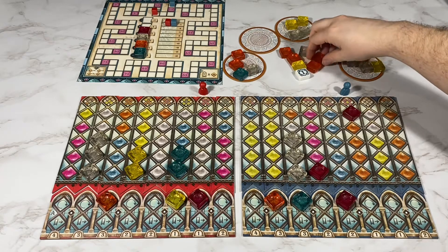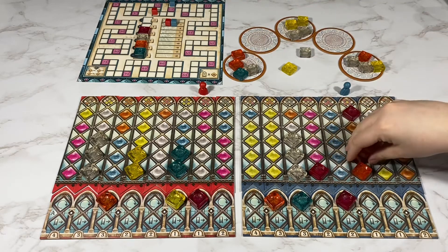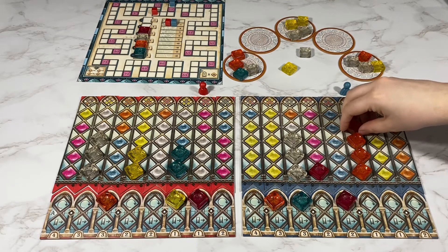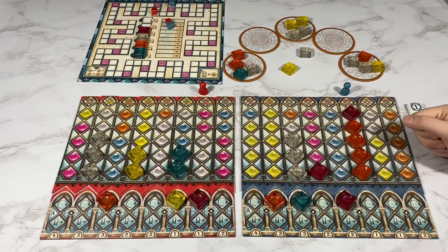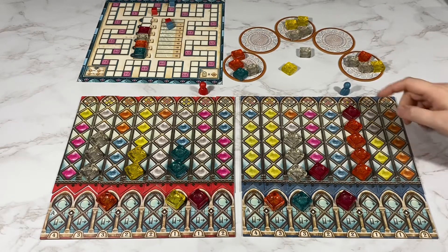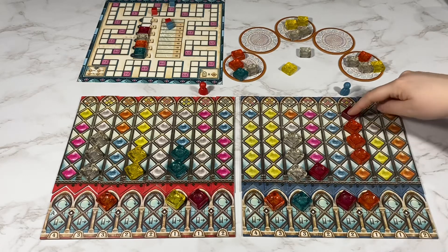I'm going to take the four orange and the first player marker. I went down one on the breaking glass track and I'm going to score this one, so that is one plus one is two points.